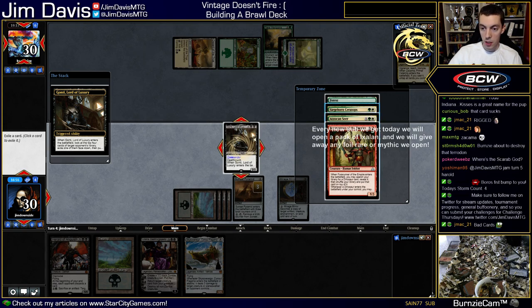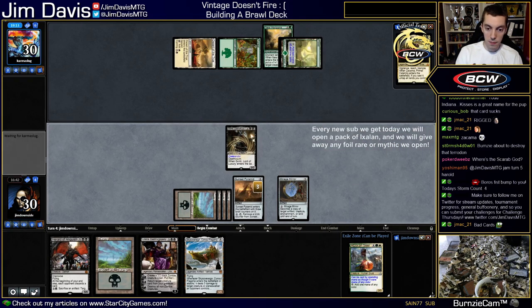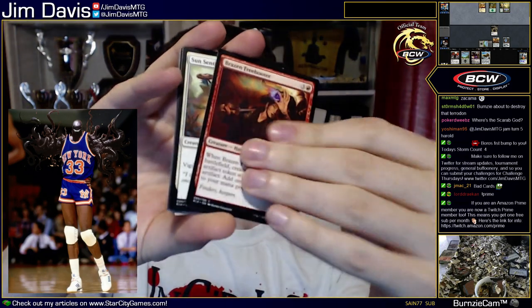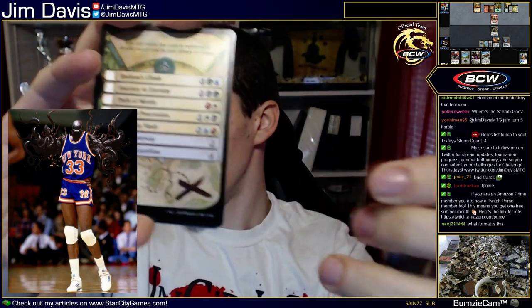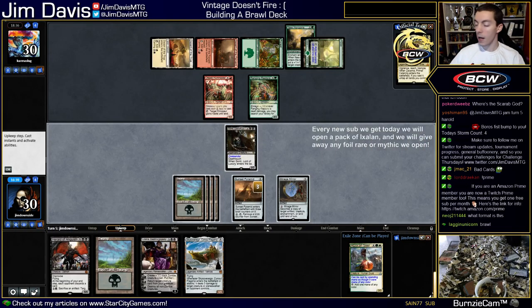We're casting Herald next turn regardless. New sub — Sane! Gonti's too fun. We open a booster pack for Sane — if we open a foil mythic or rare we give it away. Let's go! The rare is Bath of Metal — no foil. Sorry folks, better luck next time. We're playing brawl — brawl is the new format on Magic Online and in paper, basically standard commander essentially. Vraska's Contempt is a really good card to have. We're going to slam jam our Herald of Anguish.